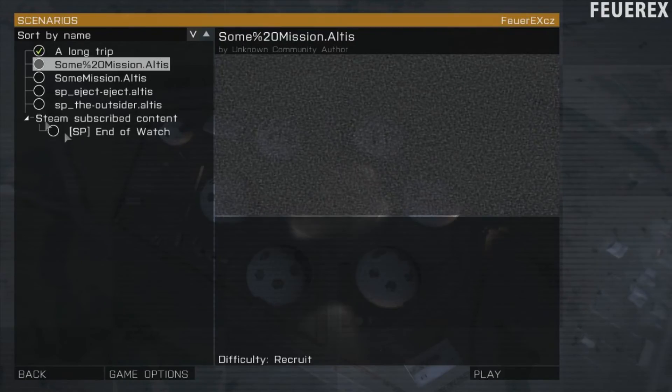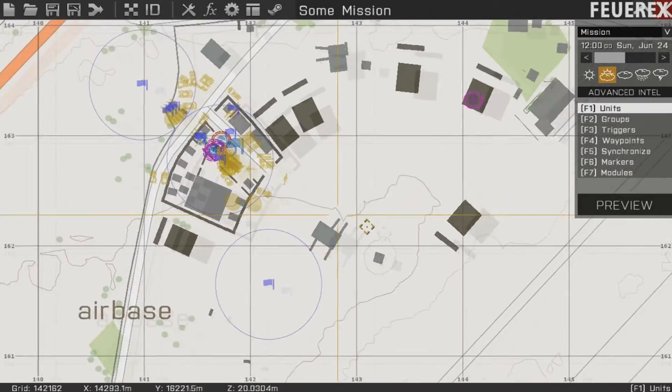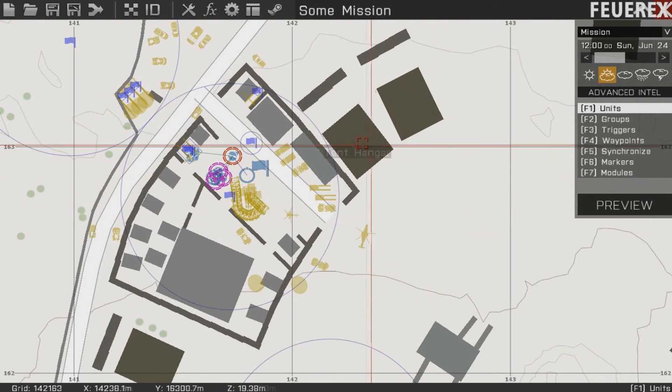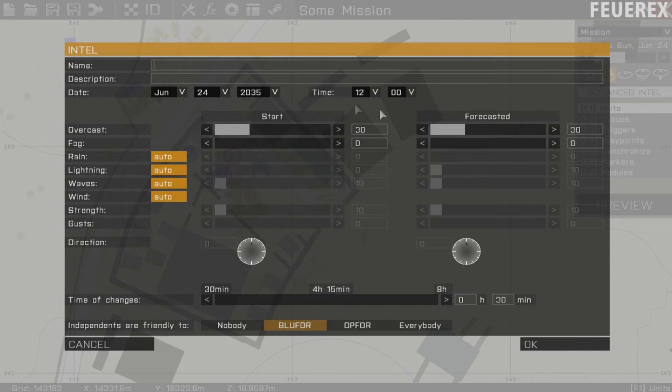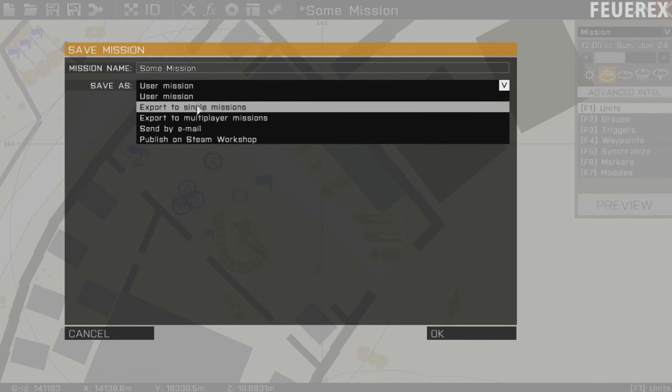There's an easy fix for this. Open your mission in the mission editor, then go to the upper right corner and click on Advanced Intel. Over here you can choose the weather, the date, and also the mission name. Simply write the name there and save the mission. Now you have a perfect mission name.